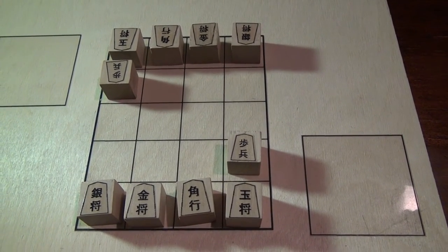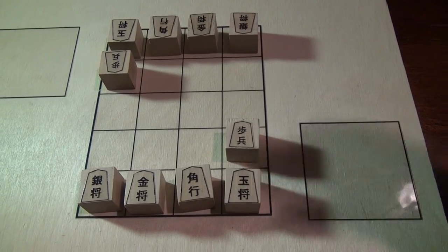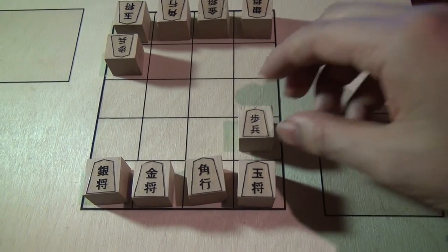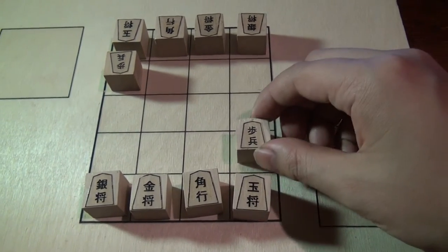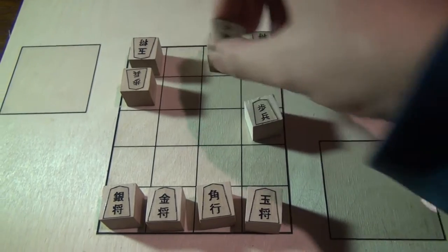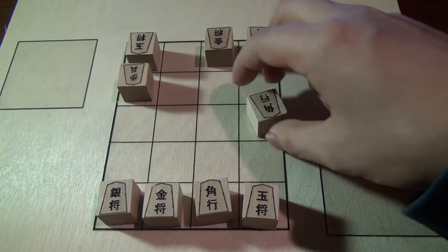There's no promotion zone, but if you capture a piece, promotion is mandatory. So for example, Black's first move could be a Pawn move, and now White can capture the Pawn, but the Bishop would promote.